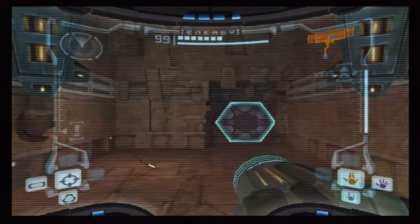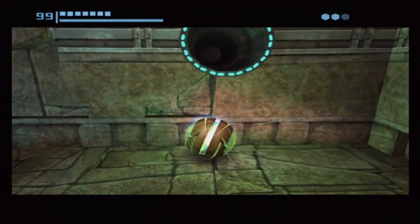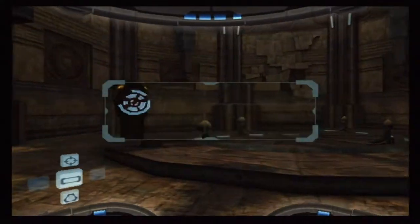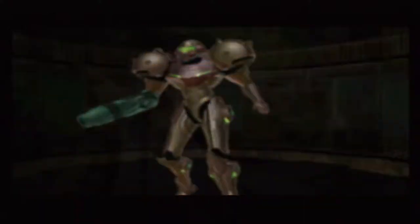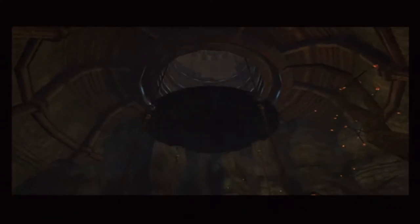Welcome back to Metroid Prime — new toys! Last time we got ourselves the ice beam, now we gotta go do things with it. We need to take it to a place, do a thing, and get something. We gotta go all the way to Fendrana Drifts. The fastest way to do that is through Magmoor Caverns, and the fastest way to do that is to go through Talon Overworld.